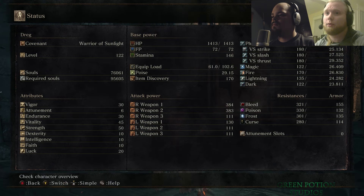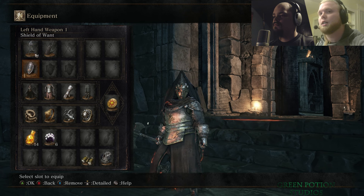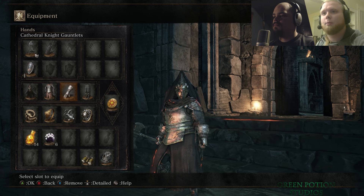I got up to level 122, so I'll show my stats real quick. I put on some different equipment - I now have multiple plus-9 weapons. I have a heavy battle axe and the butcher knife at plus 9. I'm still wearing the Shield of Want, and I put on the cathedral knight set and the black iron leggings.